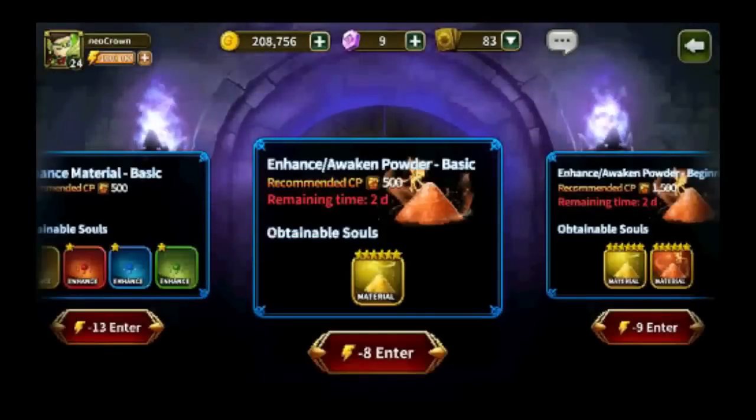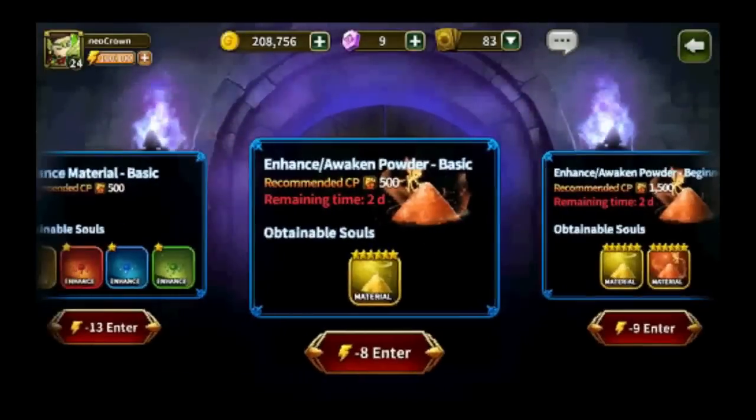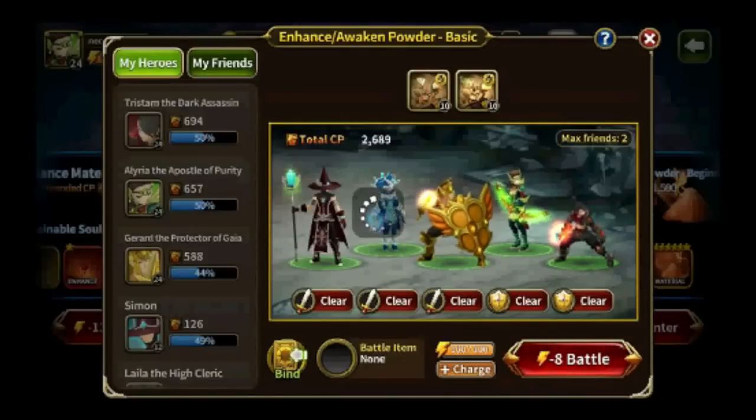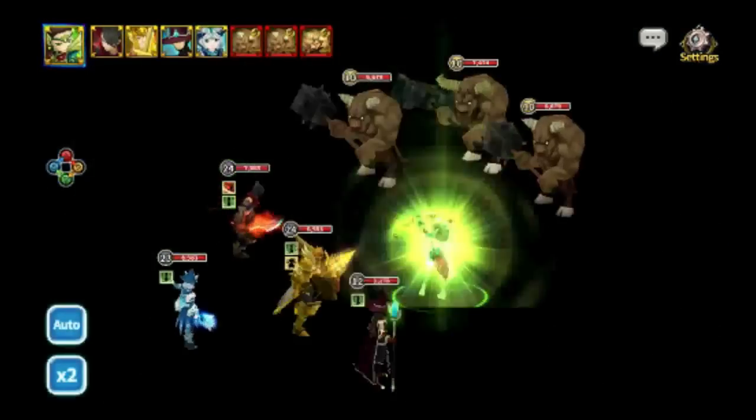If you click that button it will take you to the dungeons. From the main screen, it's at the bottom right above the adventure area — Sealed Cave. This dungeon is only available on certain days and you can train up to five souls at once. I've unlocked Simon using 150,000 gold so I can train him at the same time, which is really nice. He is lagging behind the main units but he will catch up.